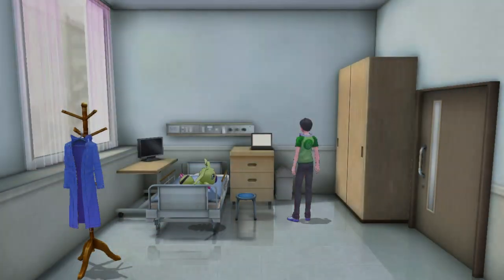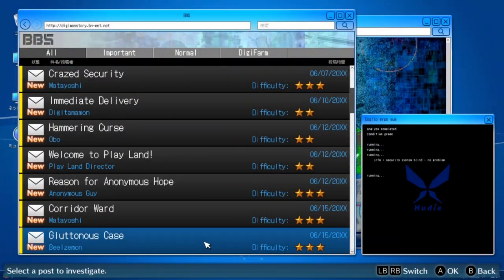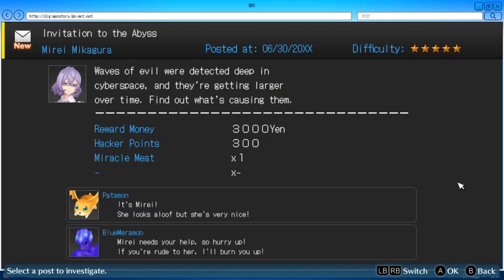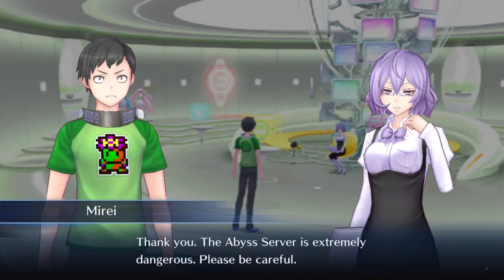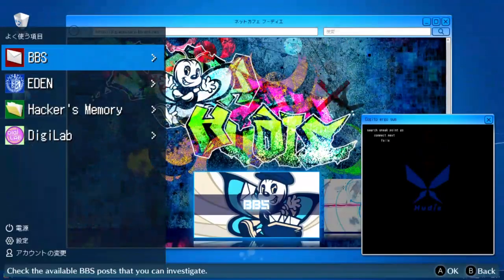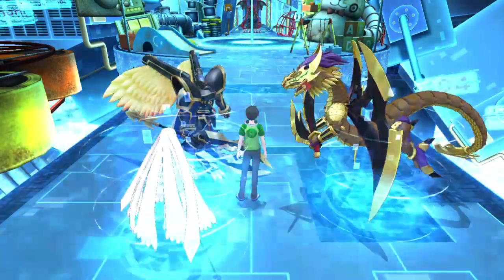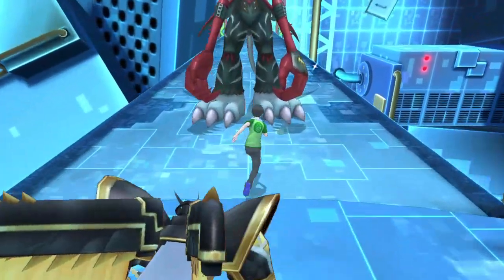Now that we're done with the preparations, it's time to take on this mission. Since you're able to take cases again, log into the PC and the game will tell you that a new case has been added. Open the BBS and look for a mission called Invitation to the Abyss. Once you accept it, you will automatically be transported to the Digilab, where Mireille briefs you about the case. She will give you the URL to access the Abyss server, so exit the Digilab, use the PC again, and log in to Eden. Enter the Abyss server, where you can see Venomaiotismon blocking the path forward. Make your way towards him to trigger the boss fight.